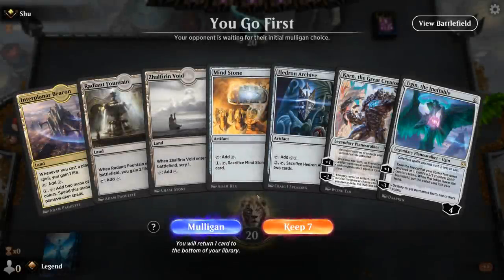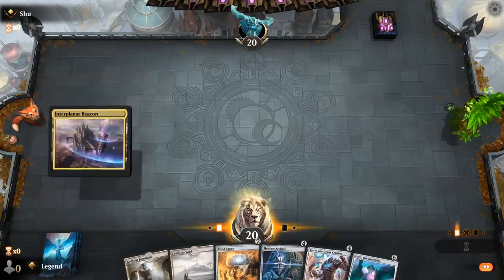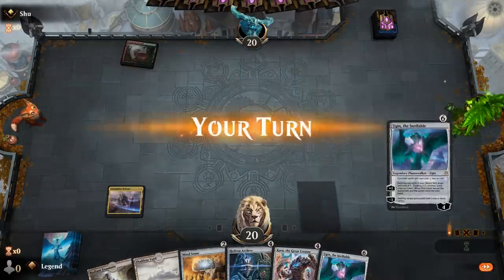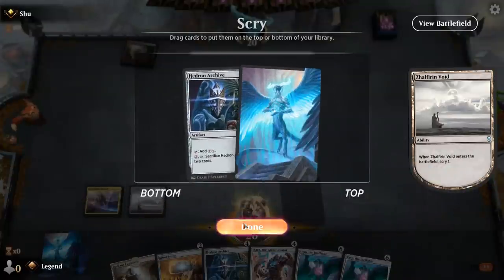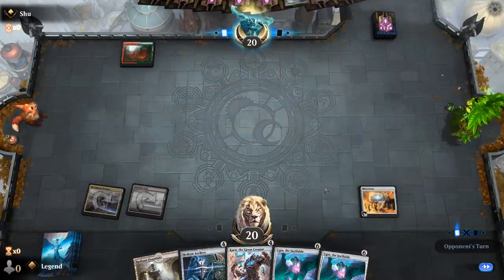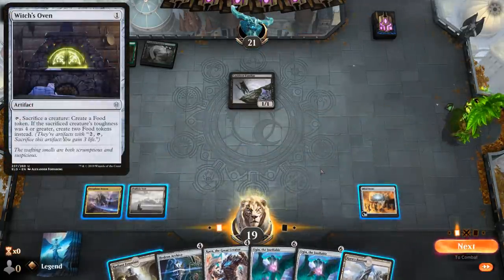Alright, we're on the play with a pretty nice-looking hand — turn two Mind Stone into turn three either Hedron Archive or Karn to get Forsaken Monument. I'll wait on playing my Zalfron Void since I don't know yet if I want to keep a fourth land on top or not. Opponent appears to be on Gruul — and specifically a Sacrifice deck, so Karn can shut down Witch's Oven, which is definitely relevant in this matchup.